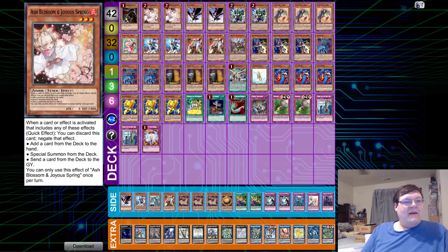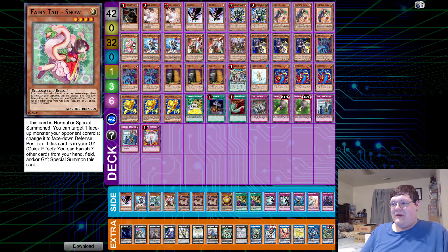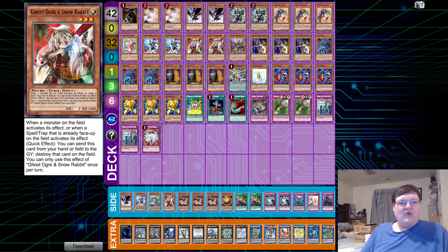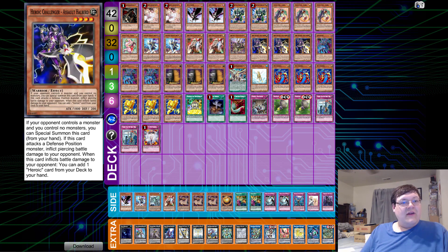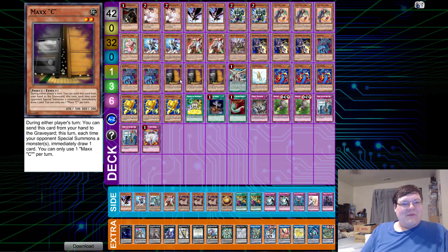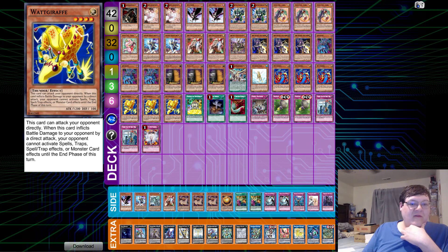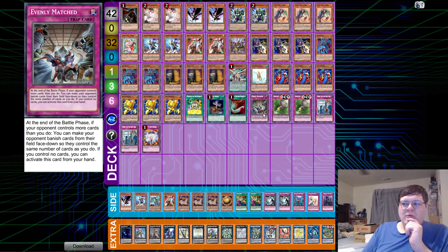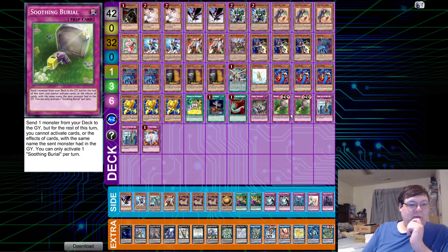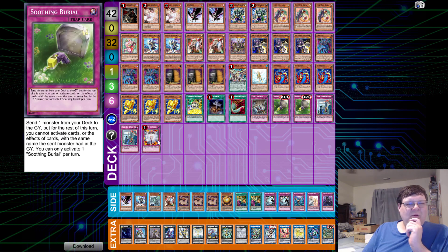We have one copy of Armageddon Knight, two copies of Ash Blossom and Joyous Spring, two Ditto Crow, two copies of Pranketops, triple copies of Fairy Tail Luna to search — of course we should be able to search for the best disruptor they have. Two copies of Phantasme, two Ghost Ogre, one Jizzmec. Triple Assault Halbert — being able to use this plus another level four to step into Utopia for free damage is pretty cute. Triple Jura Gato for more free extenders. Also triple Maxi, one Dark Worm, one Treeborn Frog, triple Watt Cobra, and triple Watt Giraffe. Along with one Double or Nothing, one Fulgurro, one Heavy Storm Duster, one Evenly Matched, two Soothing Barrel — send one monster from your deck to the graveyard, but for the rest of this turn you cannot activate cards or effects with that same name. We're going to revive that Jizzmec on the next turn. Two There Can Only Be One and one Vanity's Emptiness.